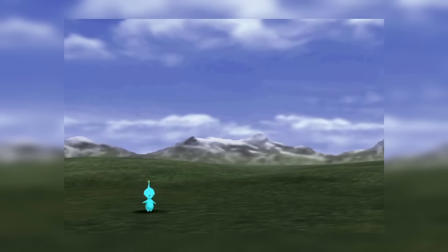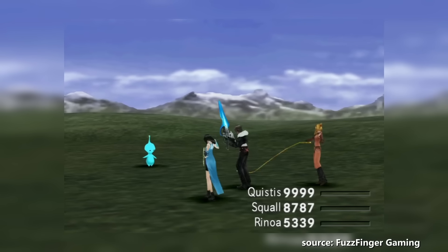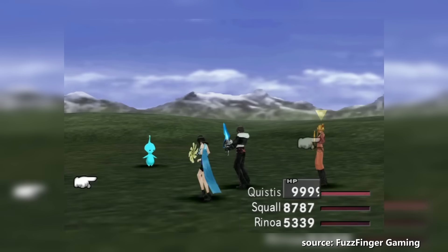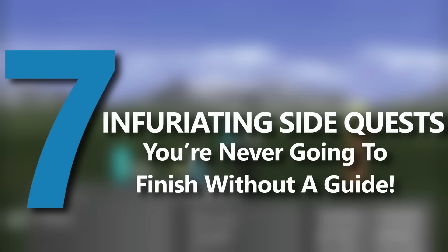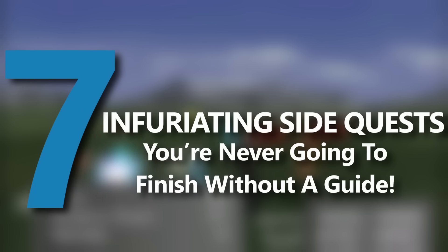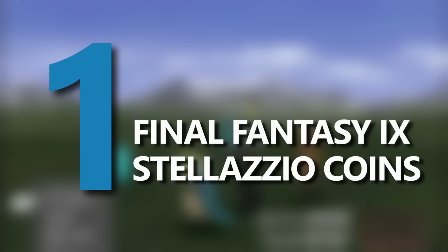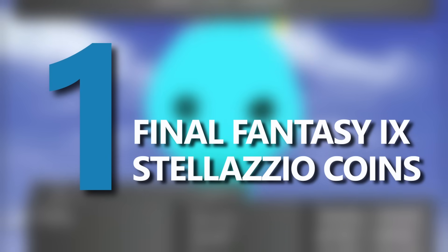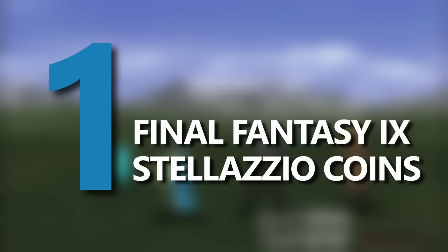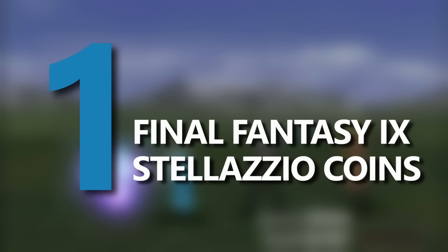And it's precisely these sidequests that we're going to focus on today — the ones that required some extra help to discover, decipher, and complete. So here are 7 infuriating sidequests that we're sure you weren't able to finish without a guide, with the added caveat that there will only be one quest featured per game. Let's kick things off with the criminally convoluted collection quest related to the Stellazio coins.